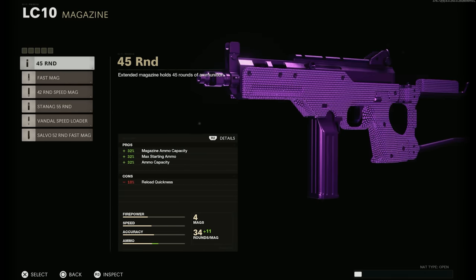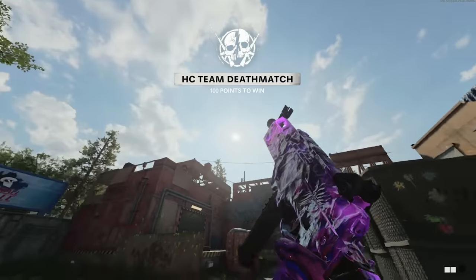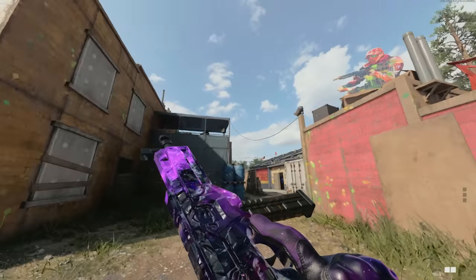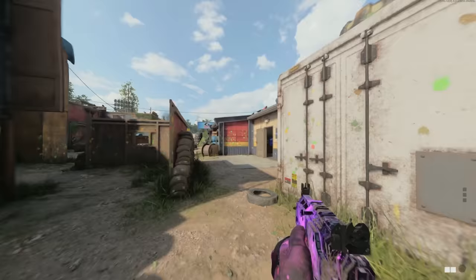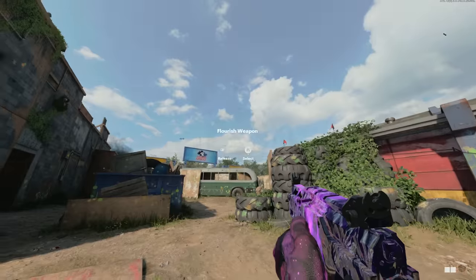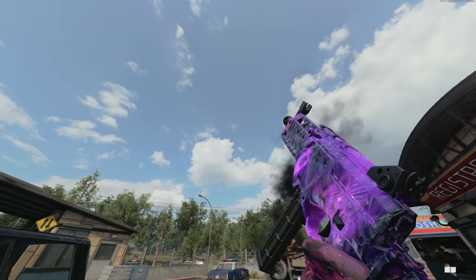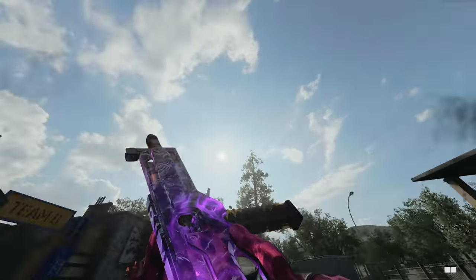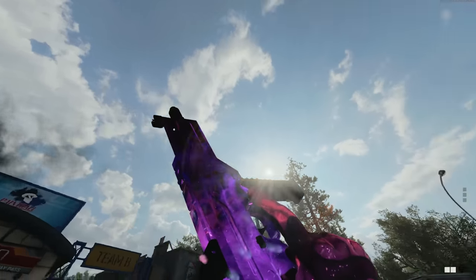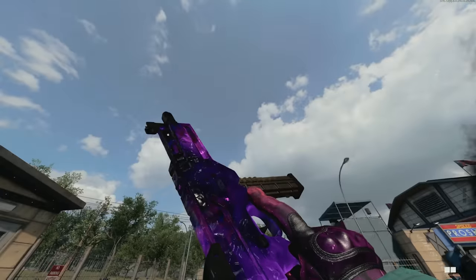Dark aether on the LC10 is beautiful — basically the same coverage as gold viper but dark aether is just such a stunning skin. Checking it in game on the Rush map — pristine. You can even see the bullets in the mag when holding it up to the sun, which is a nice touch. The LC10 is just an aesthetically pleasing compact SMG and dark aether complements it perfectly.